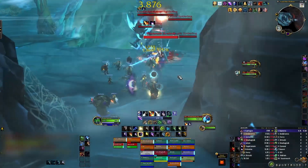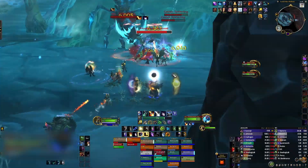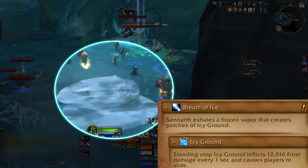This is a priority cleave fight with two phases and two types of adds. The boss creeps upwards, forcing the raid to follow her up to a new area using icy stairs. There are four platforms in total. On the final one, she comes down and phase two begins. Hero can be used then.